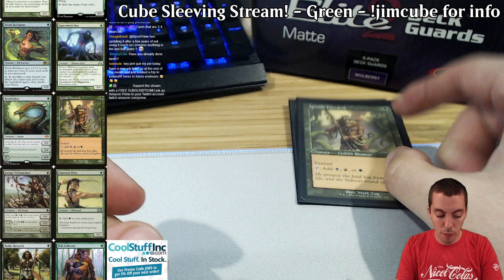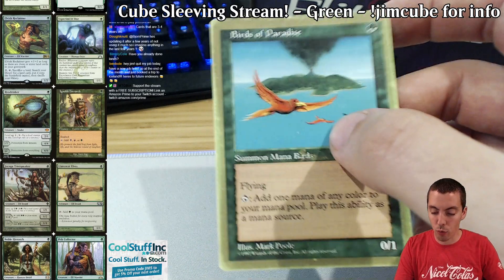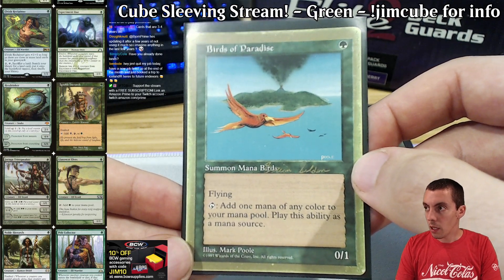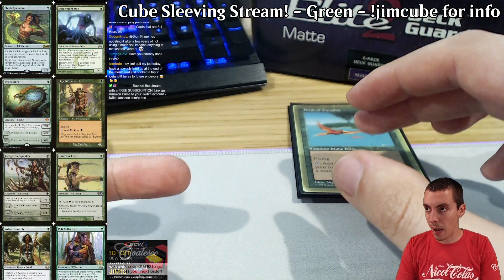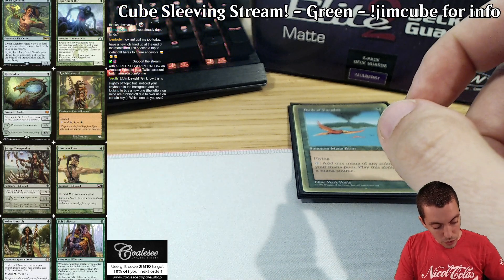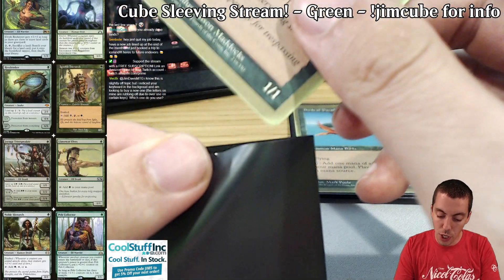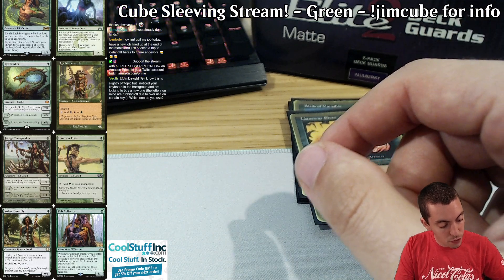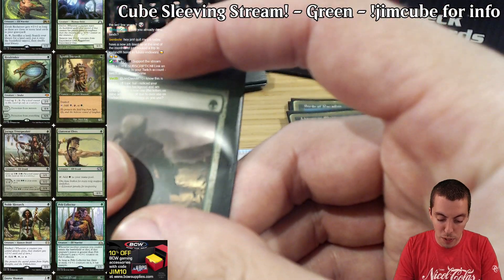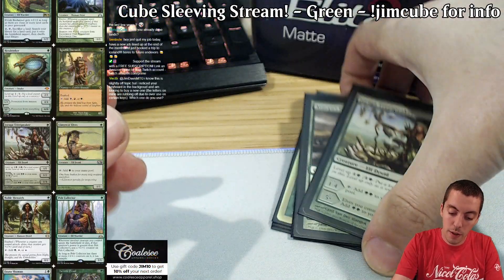One of the important things about green in my cube is that it's not just mana creatures. People end up making green just the mana ramp color — literally all mana ramp creatures and big dumb things. It's really, really important to have variety amongst each color. Your color should be able to do other things. There are a lot of ramp creatures: Llanowar Elves, Avacyn's Pilgrim — also a human for light human themes — and then Tree Speaker, which is obviously insane. So there are plenty of mana creatures, but it's not just mana creatures.